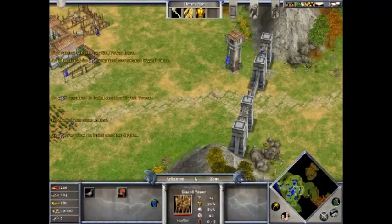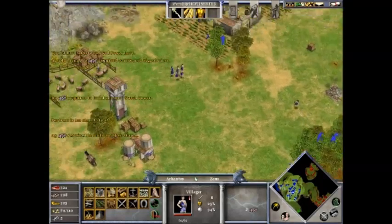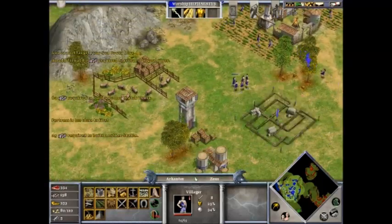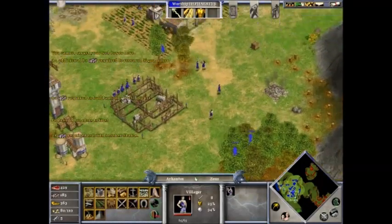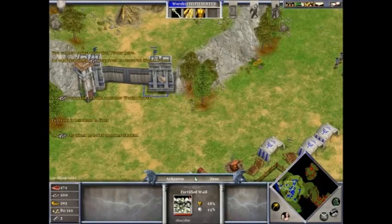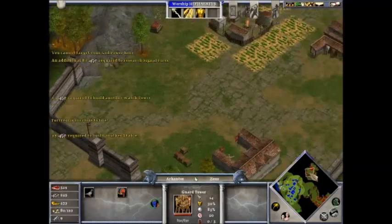Just upgrade everything, you know. Should really destroy this one and build another one down here. Let's build a temple - here it is, where am I going to put it? That location will be fine. Here we go. No more upgrades, that's it. Just need more wood at this point, just save up. Then we will go for the attack on this little thingy.